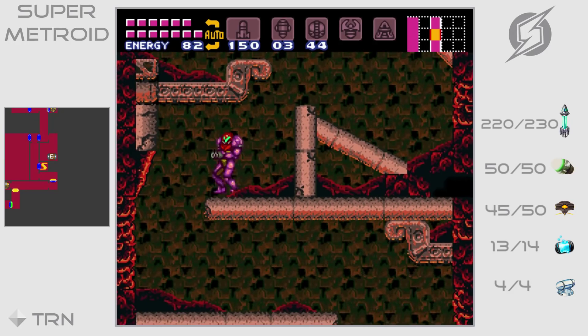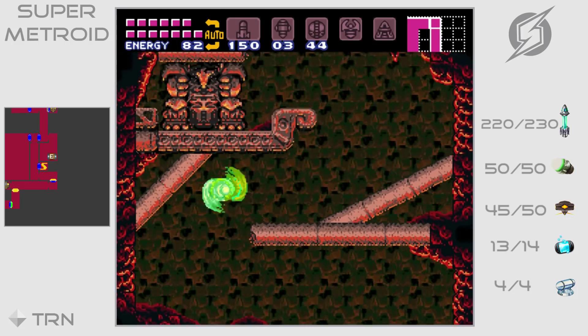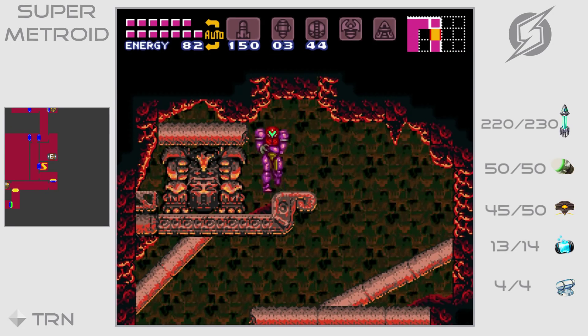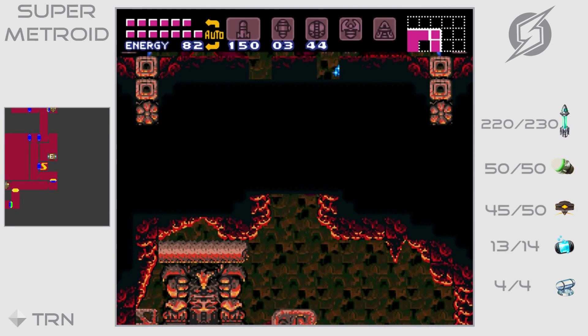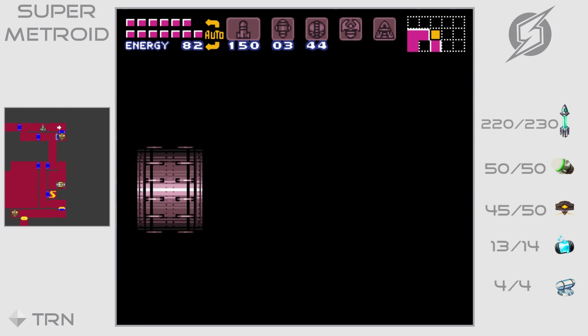I forgot to mention that in the Ridley fight you can actually use the space jump combined with the screw attack to avoid his breath attack.